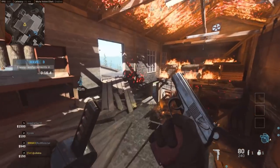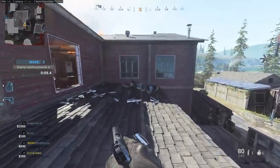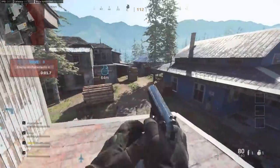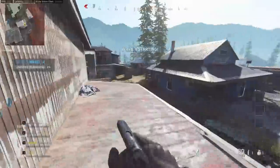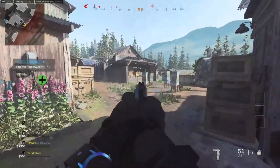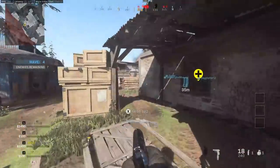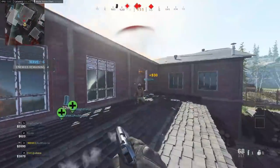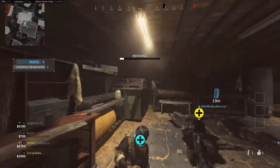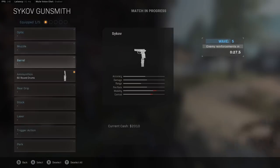I'm gonna get the 80-round mag first — just look how ridiculous it looks on this gun, it's stupid, it's hilarious. I'm not exactly sure what the real life counterpart is. Future note: the pistol in real life is called the Stechkin Automatic Pistol. You can pretty much just keep on firing forever with this thing. The hip fire on this Makarov is super tight, which is really nice.